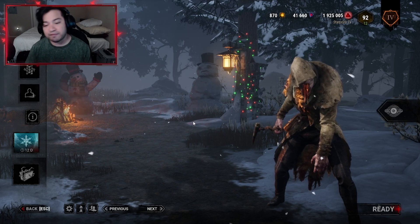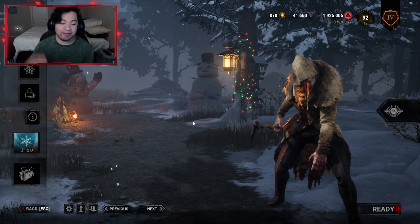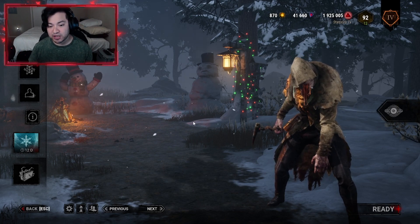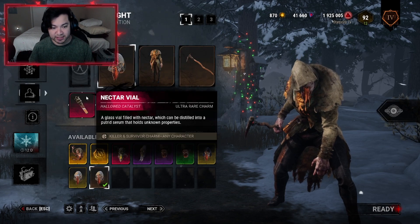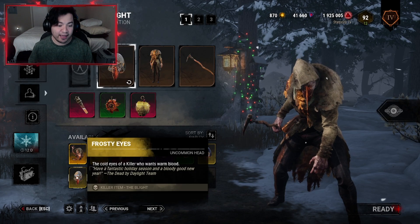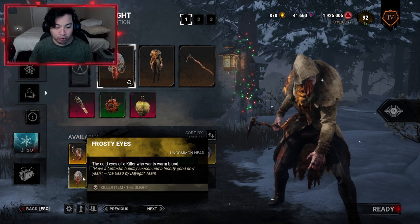You're gonna be able to get all the frosty eyes you're missing for the killers. As you guys saw, only one icon popped up for me because that's the only frosty eyes I'm missing — for the Blight. I already have the one for the Twins, I already have the one for the Death Slinger. But if you guys are missing all three, it should pop up all three icons. Let's go ahead and check it out in customization.